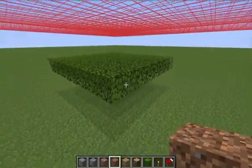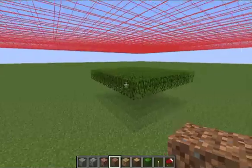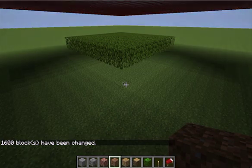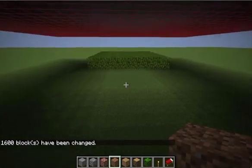Now, if I were to put a big stone roof over top of these leaves, it should completely block all the skylight and make a pitch black shadow in the middle there. Watch what happens. As you can see, there's all this skylight stuck underneath the leaves.